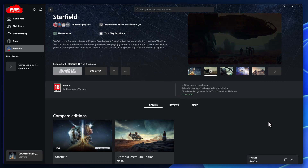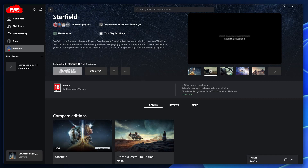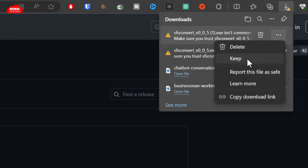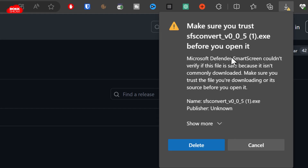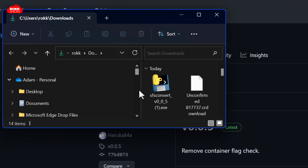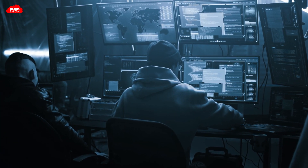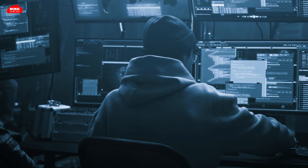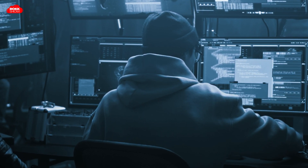Before we proceed, a quick heads up: when you try downloading the exe files, your browser will rightly throw a fit. Just right-click the failed download in your downloads history menu and click the Keep link. It'll be a little more helpful with its warnings this time, but it will still complain — so make sure you click the links confirming you're okay with it. Always remember, downloading files from the internet comes with risks. I personally didn't face any issues, but do your own research and always be cautious.